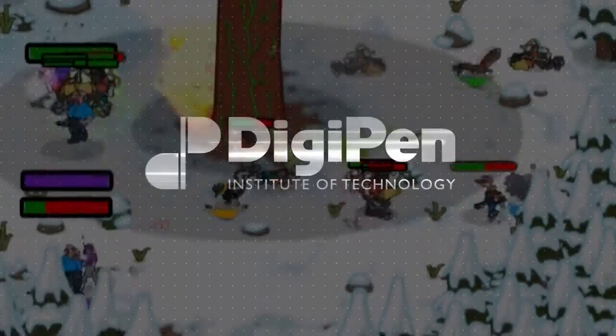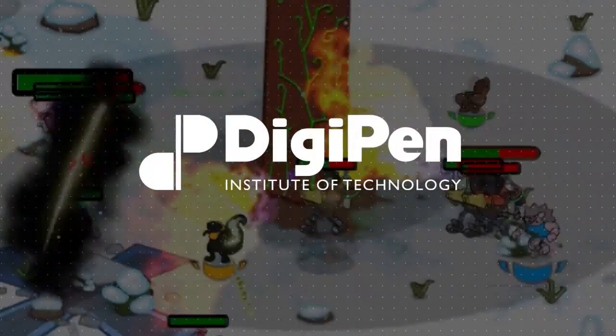Hi, I'm Ryan Baker and I'm one of the co-designers on Nuts Forest Friends. And I'm Mickey Cushing and I'm also a co-designer on Nuts Forest Friends.